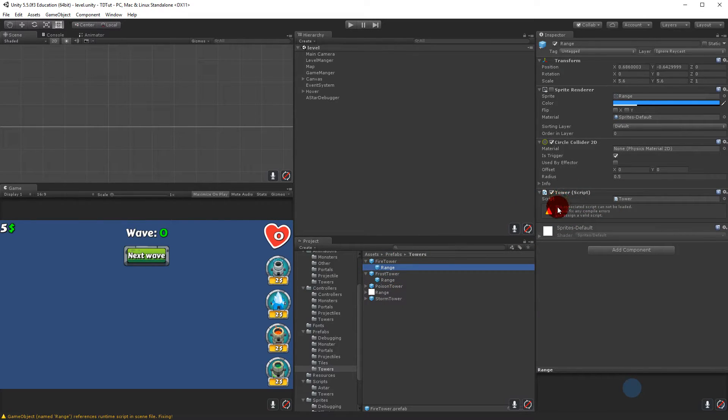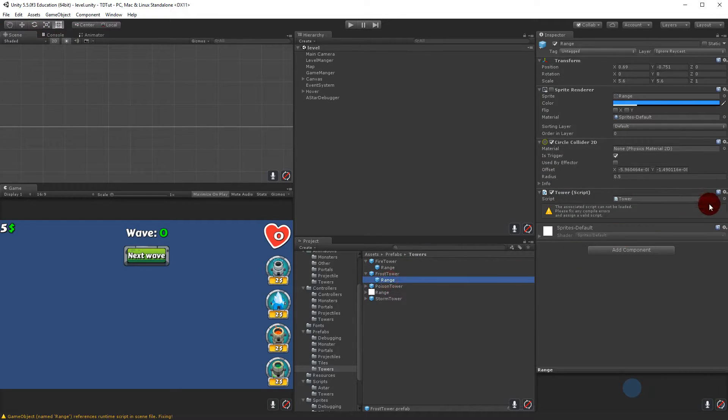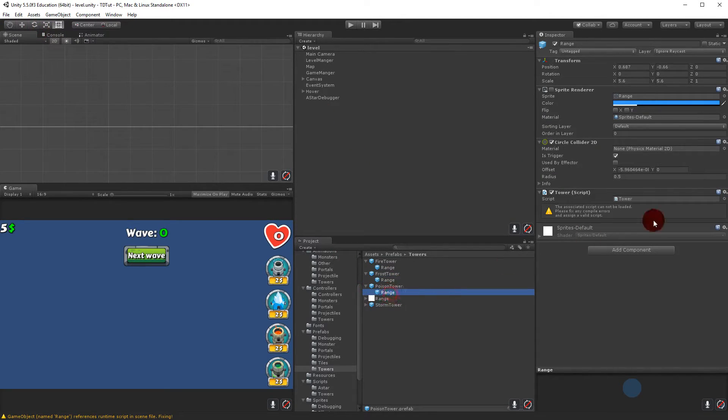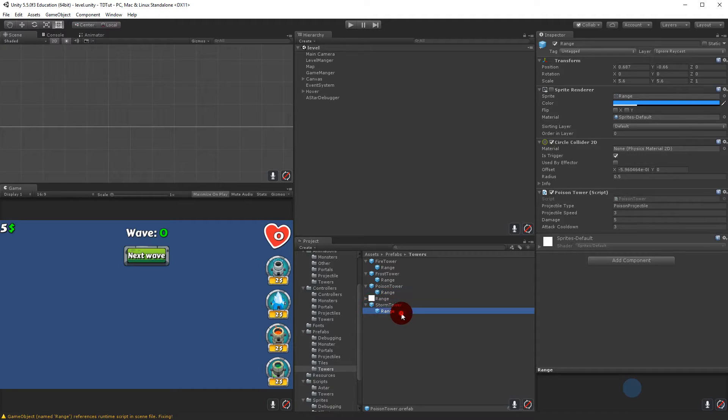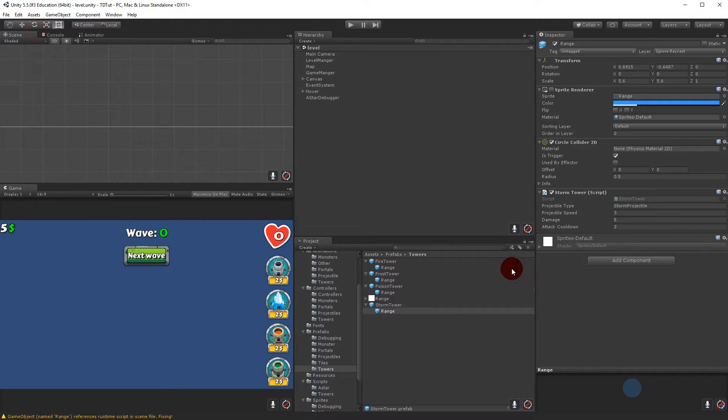After saving, you'll see an error saying the associated script cannot be loaded because it's an abstract class. So instead of having the Tower script on each prefab, we select the fire tower prefab and assign the FireTower script, then the frost tower prefab gets the FrostTower script, the poison tower gets PoisonTower, and the storm tower gets the StormTower script.